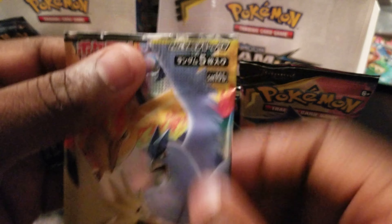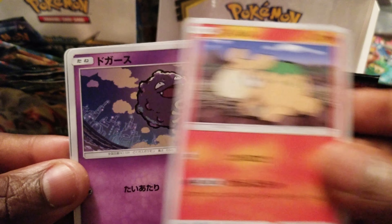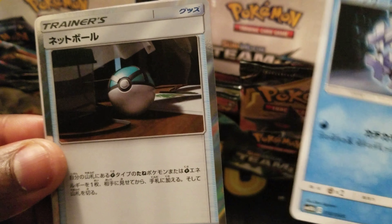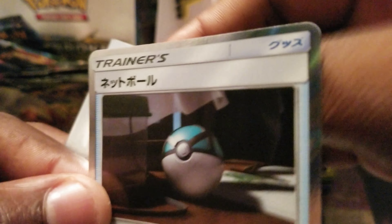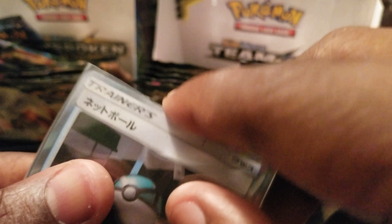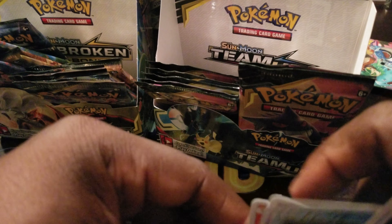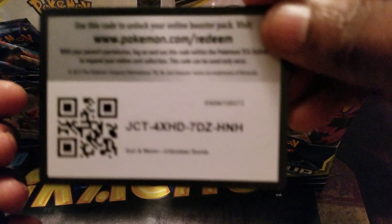Another pack of the Zapdos, Articuno and Moltres set. We got a Nidouble, we got a Coffin - I don't know what that is. We have a hollow Pokéball - we'll go ahead and sleeve that up. I pulled another hollow in the last video too. And here's the unbroken bonds cold card.